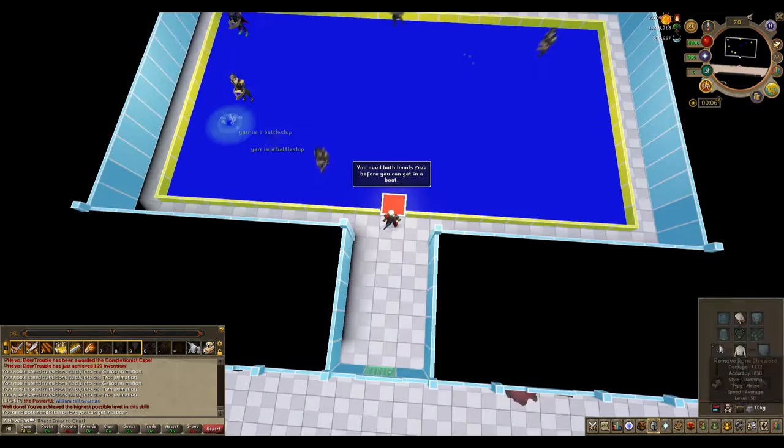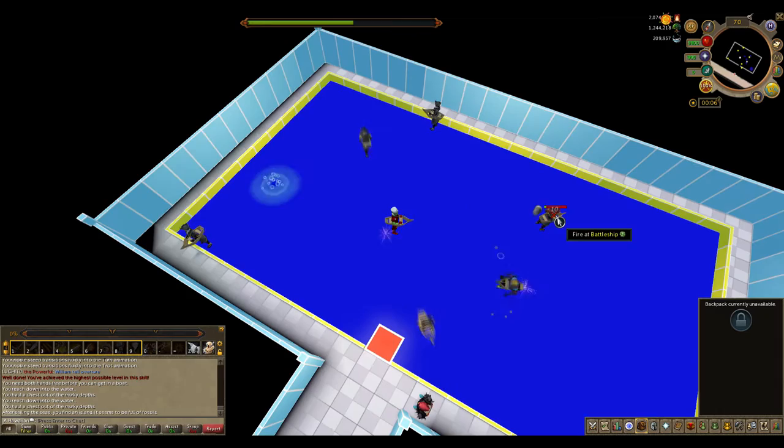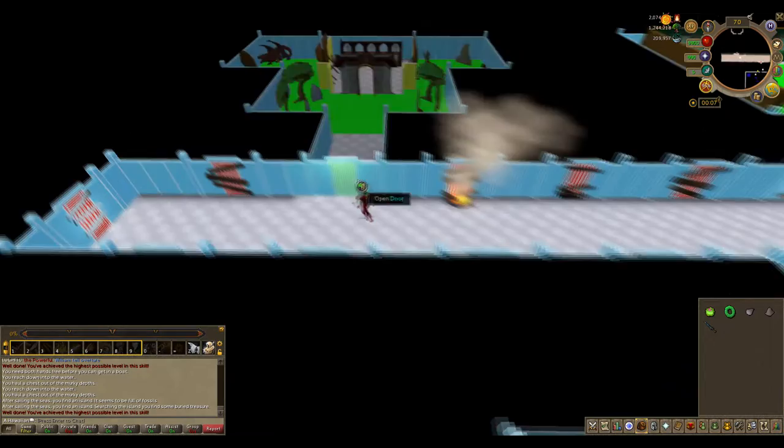Once you've got riding to 99, enter the next door and train the sailing skill. Enter a boat and level up by spam-clicking a battleship to fight it, or you can search the bubbles and search the deserted islands for more XP. Keep doing this until you're level 99.